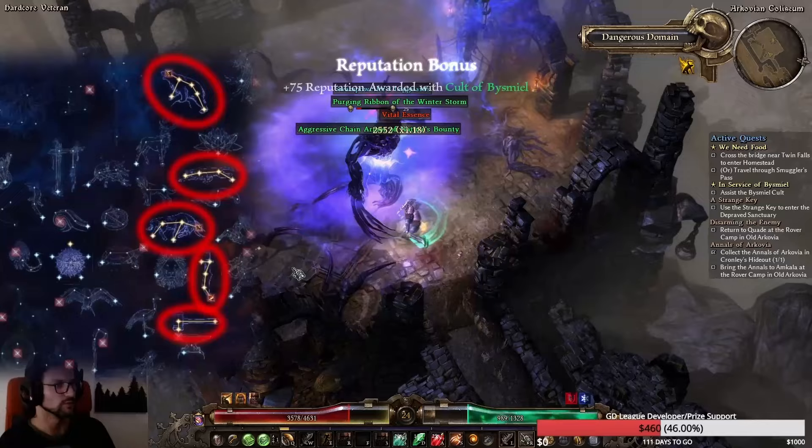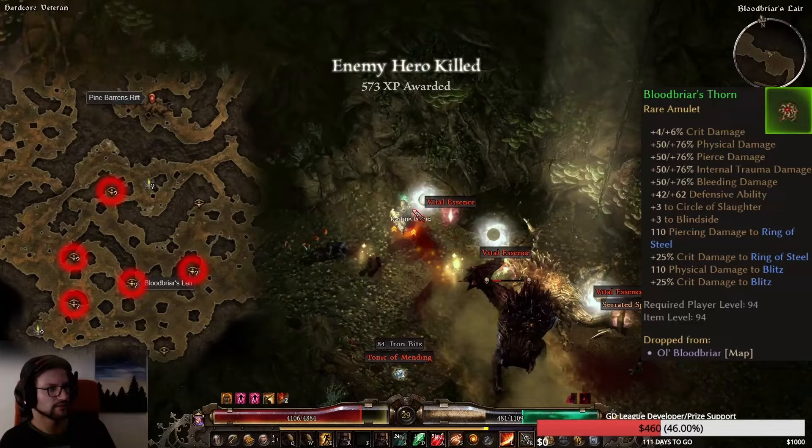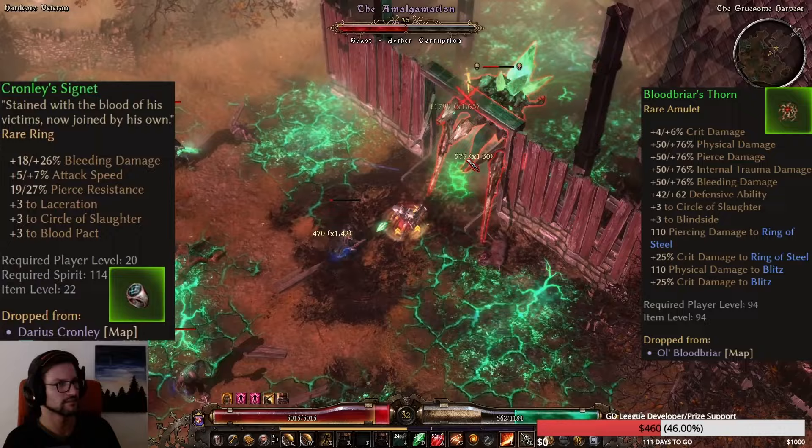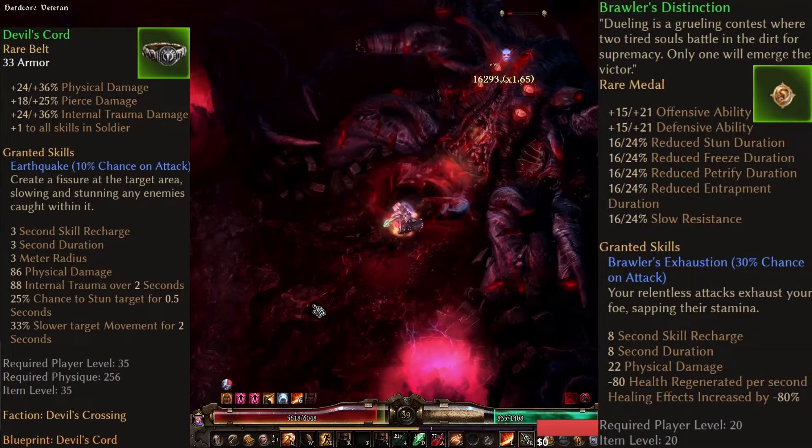For gear up to around level 40 in the base acts, look for Bloodbriar's Thorn from Bloodbriar in the cave at Shaded Basin near the Pine Barrens rift, the Crownley Ring from Crownley, the Goddess Ring from Goddess, a plus-one-all-skills-to-Soldier belt from the Devil's Crossing faction, the Brawler's Distinction from the bosses in the Pit, and Flesh-Warped shoulders or chest as they're overall decent for a Soldier.